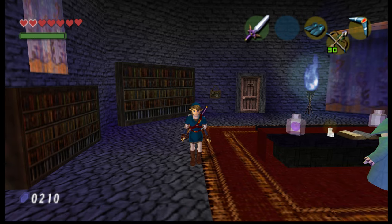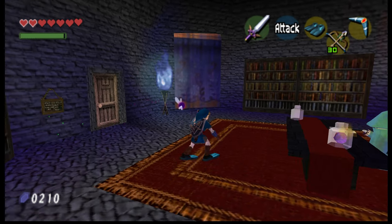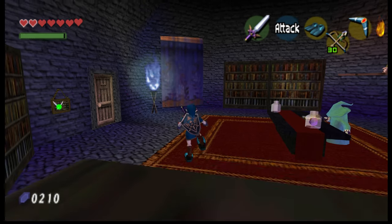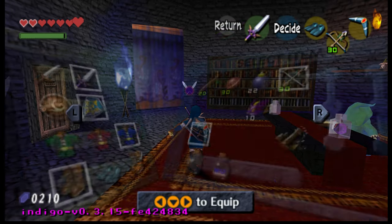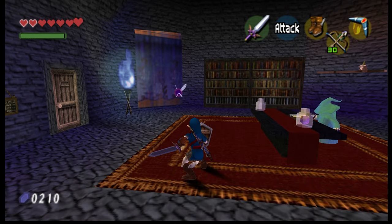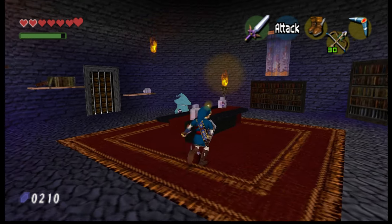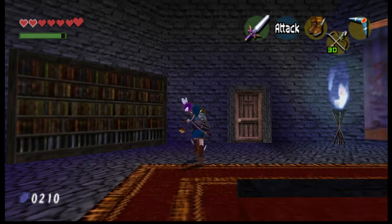Flippers — oh, and they can be equipped as... yeah, it makes sense that you wouldn't want to wear these on normal ground. That is hilarious! And the Pegasus Boots we saw in demo one — that is so cool!